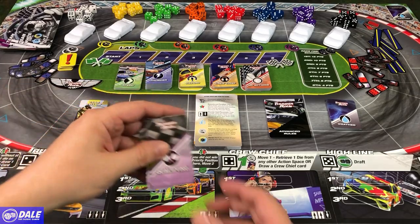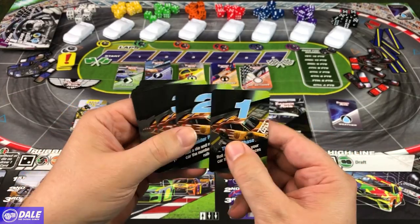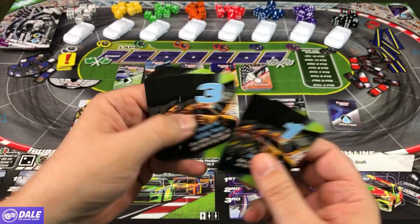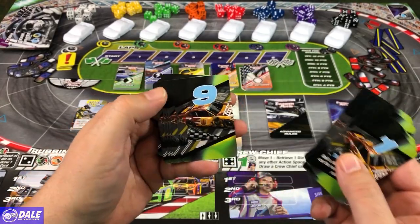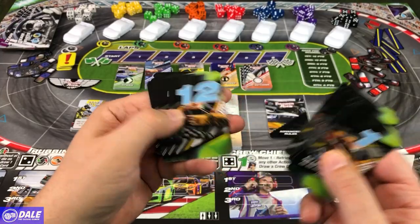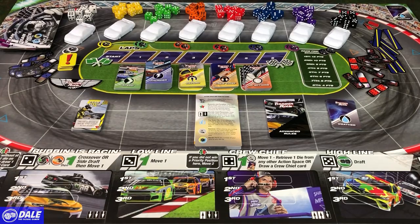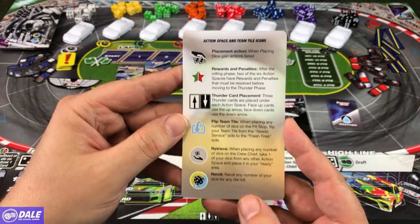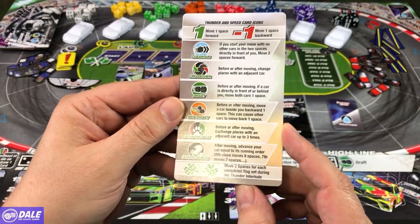For our qualifying cards, just different numbers you're going to qualify for and whether you get a special ability or not. So rolling phase, getting some special abilities in there, and then these are just qualifying. Then we have action space and team tile icons, just going over those different things, and thunder and speed card icons.